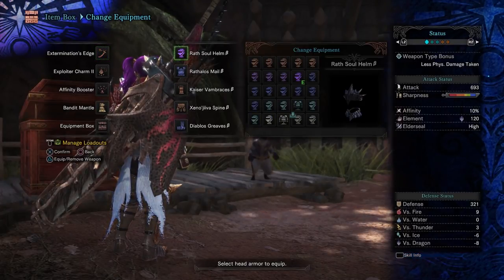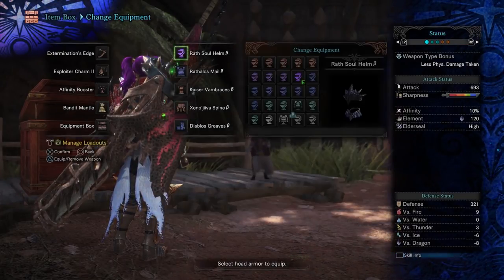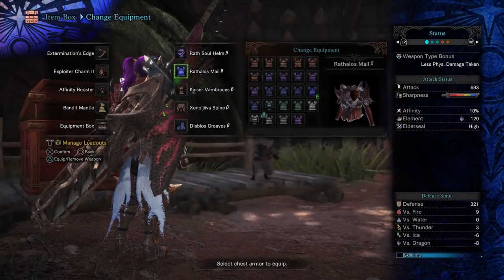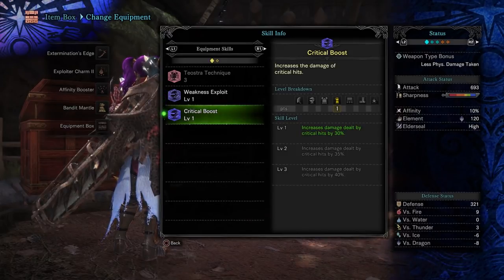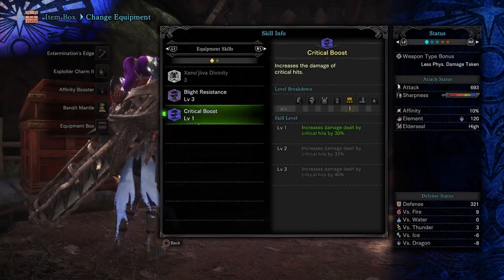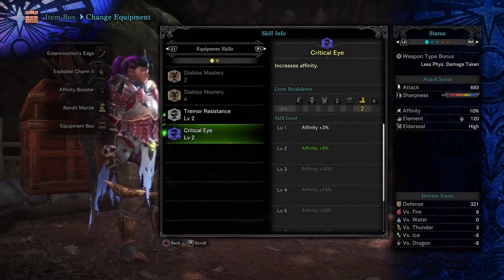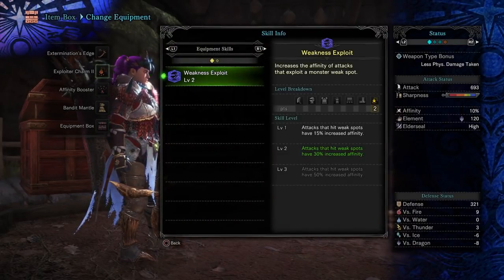We're using the Wrath Soul Helm Beta and the Rathalos Mail Beta. The Wrath Soul gives us Critical Boost, and we've socketed Iron Skin in there. Then we've got Critical Eye and Weakness Exploit on the Rathalos Mail Beta. We've got the Kaiser Vambraces Beta, which gives us one level of Weakness Exploit, and we've got another Critical Boost in there. Then we've got the Xeno Jiiva Spine, which gives us two levels of Blight Resistance, and we've got another one socketed in there along with Critical Boost. Then you've got your Diablos Greaves, which gives you Tremor Resistance, and Critical Eye level 2 from the gems.